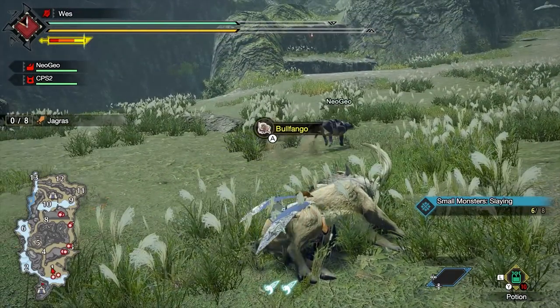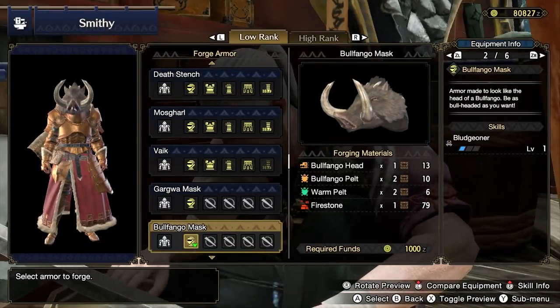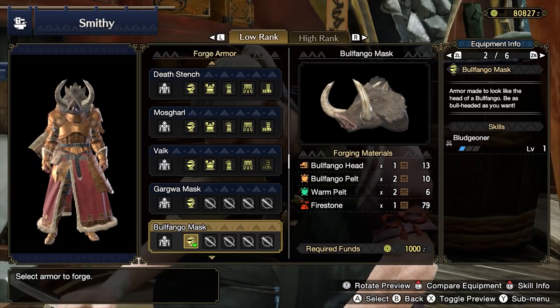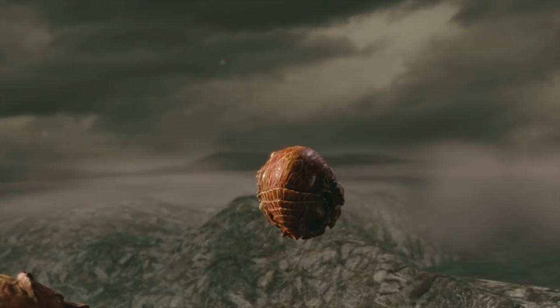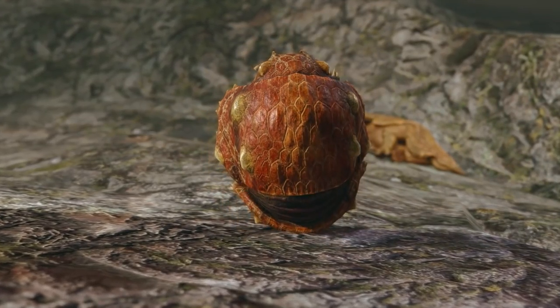Once you get Firestone — if you've been diligent about carving Bnahabra faces throughout the game — you should gain access to the Bnahabra Mask. This gives you a stack of Bludgeoner, which is useful for low sharpness weapons during low rank. You should only consider this if you skipped the Barroth Helm. Now make sure to finish off Volvidon and complete the quest.